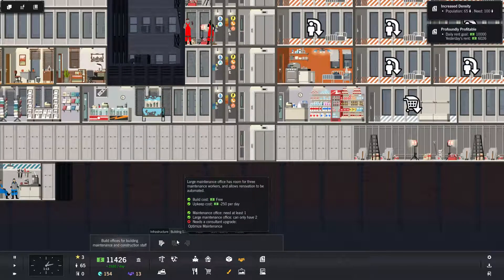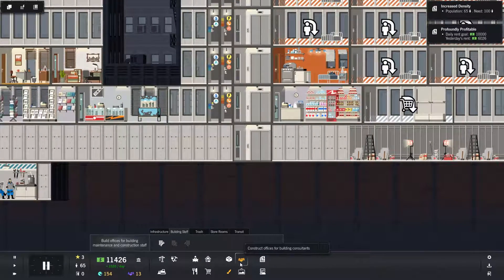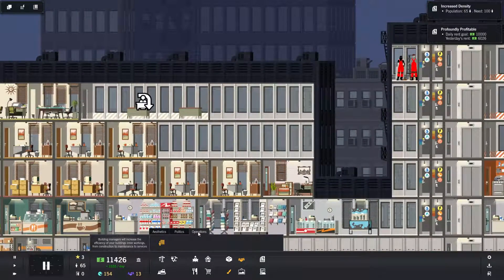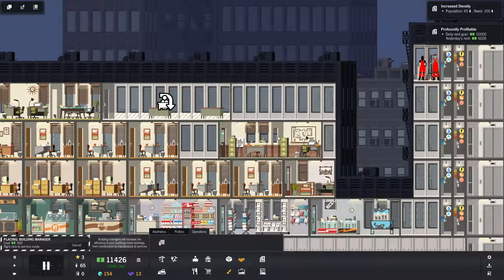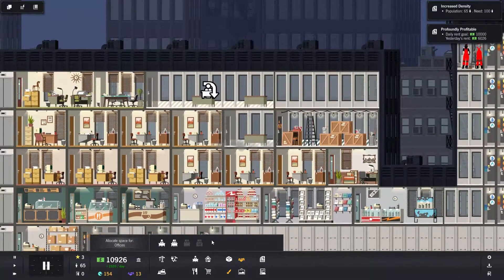Let's go to the maintenance office, expand your construction. Build this to manage your staff — let's build that.